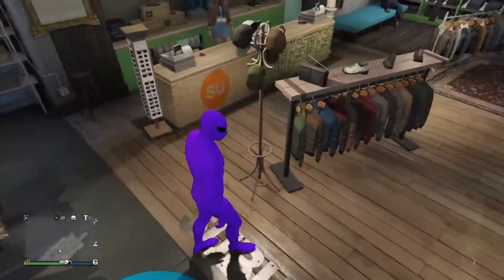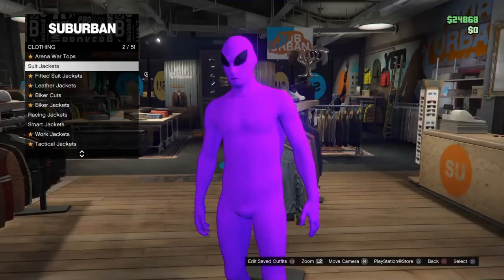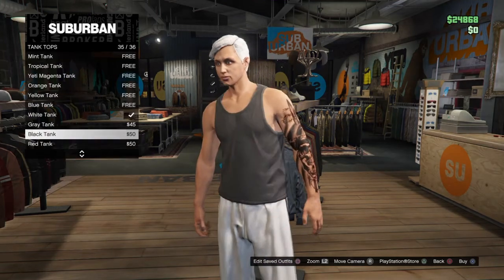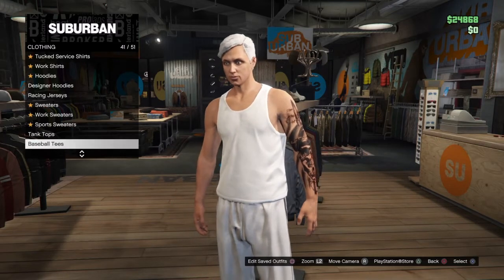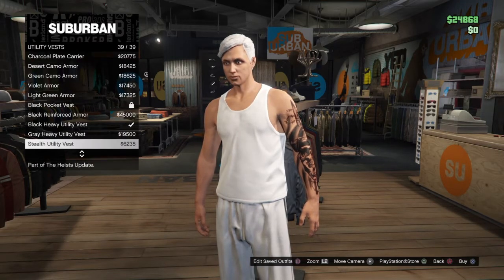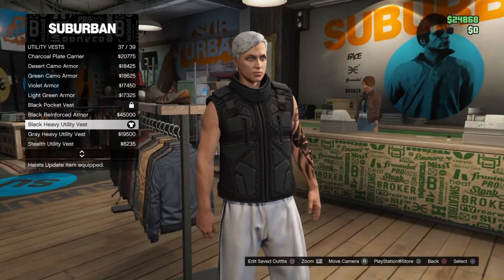For the second glitch, go over to Tops and scroll down until you see Tank Tops. Select White Tank Top number 33.